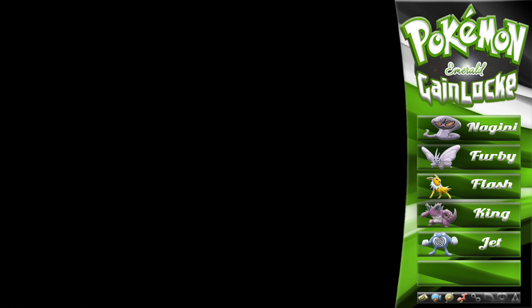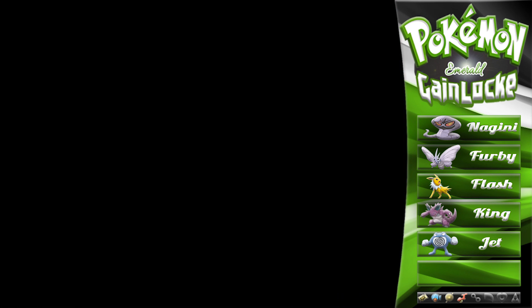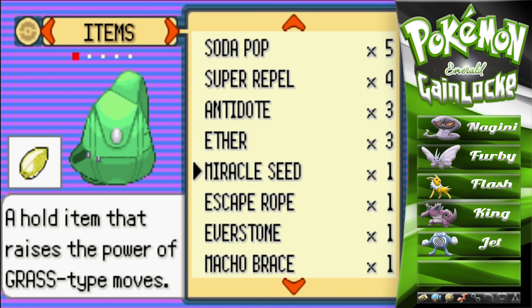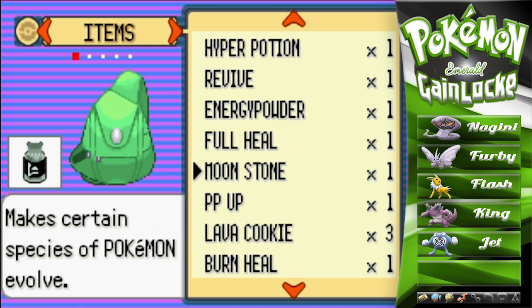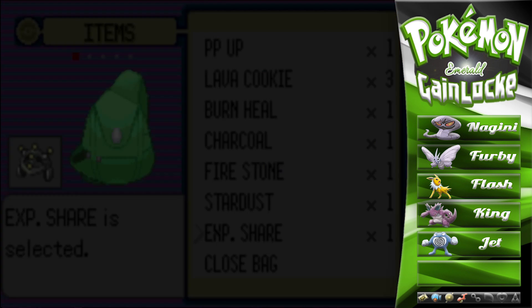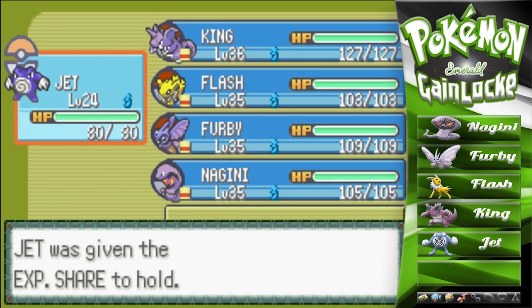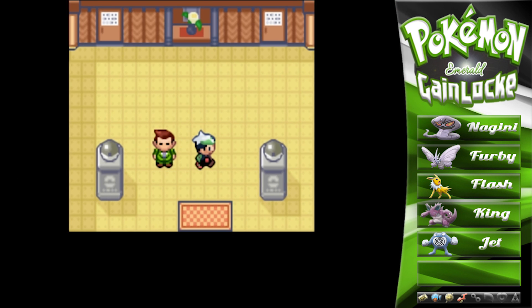Looks like we're all set with the squad. Maybe we should give Jet something to hold on to. I guess we give you the Experience Share — that's what we got in the last episode. I don't know if we can be using a level 24 in this gym, so I think that'll come in quite handy.